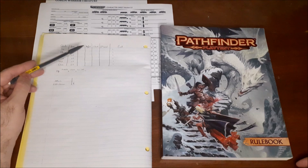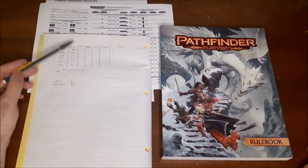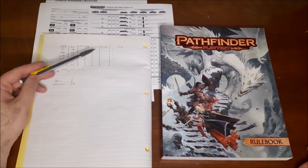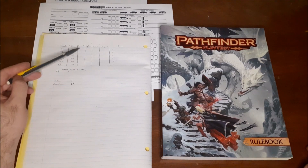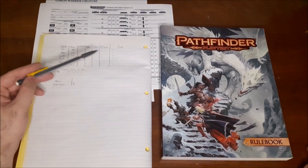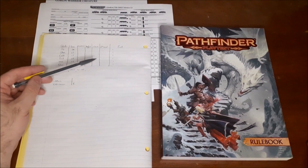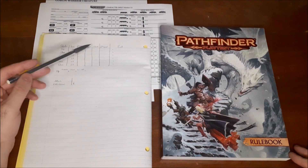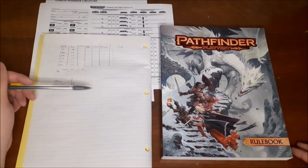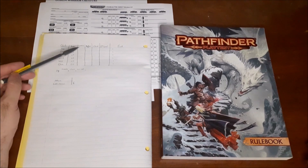You can put multiple free boosts into the same stat as long as they're from different sources. So if I put my free boost from ancestry into strength, and then a free boost from background into strength, and then a first level boost into strength as well — those are three different pools, so it's not double-dipping. The maximum you can get using this method is 18. A boost gives you plus 2, and a flaw gives you minus 2. Humans don't have flaws — they just get two free boosts from their ancestry.